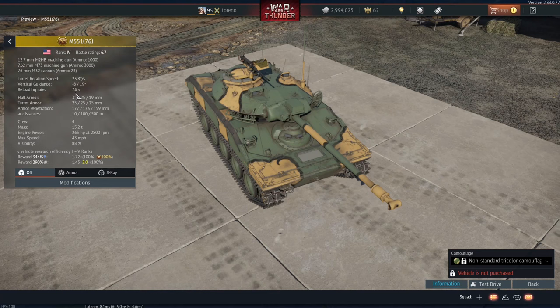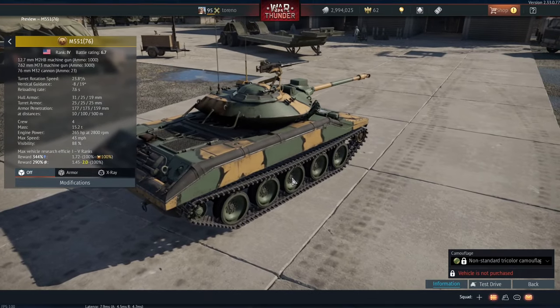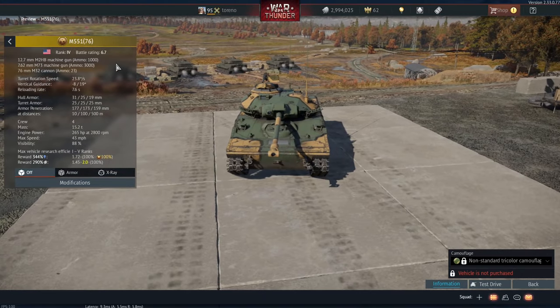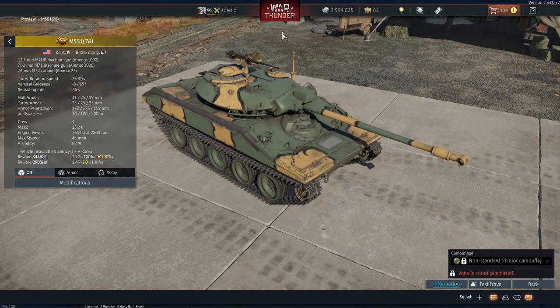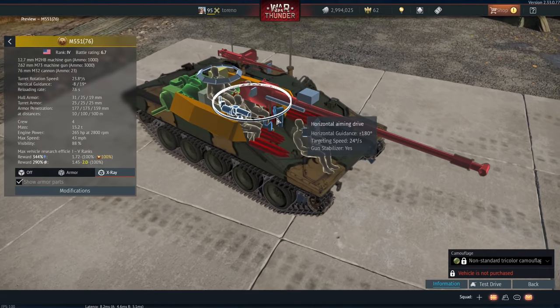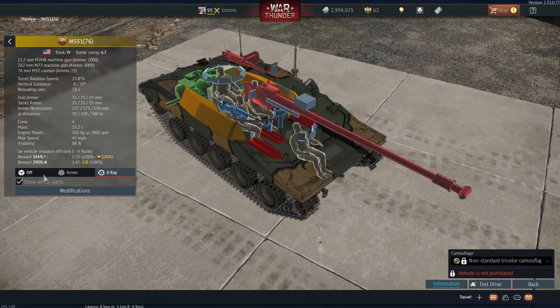Of course it fires much faster — it's got a 7.6 second reload rate versus about 15 seconds for the regular Sheridan — but it doesn't come with any HEATFS shells. There was some speculation it might get the HEATFS shell from the German Walker Bulldog, which is also at 6.7 and has that shell, but they've decided not to give it to this vehicle, probably for balancing reasons, because this is a ridiculously fast vehicle with a two-plane gun stabiliser. I don't think HEAT rounds would be a massive game-changer for it.